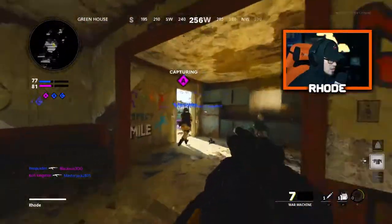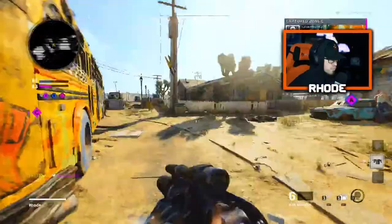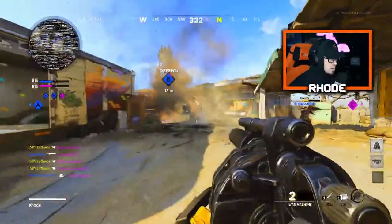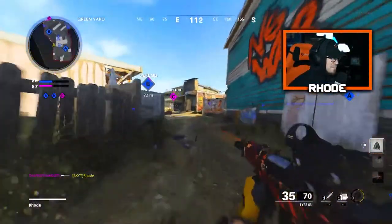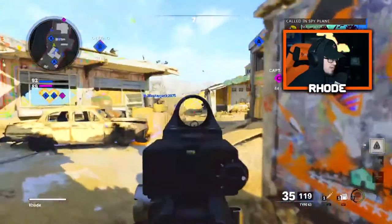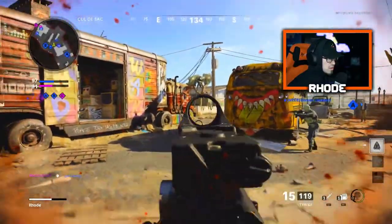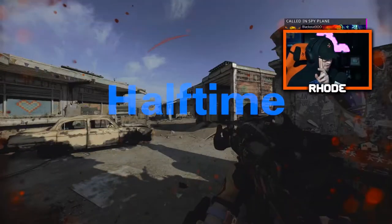Looks like they flipped, looks like it — come on. I'm on your team, come on now. No come on man, just spawn, give me a break. Good half — 55 and six, I will take it. I will take it, another half to play.